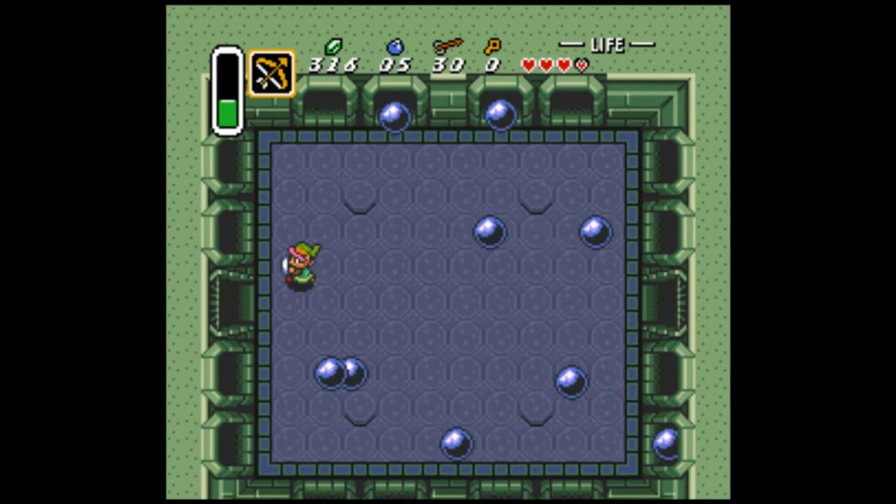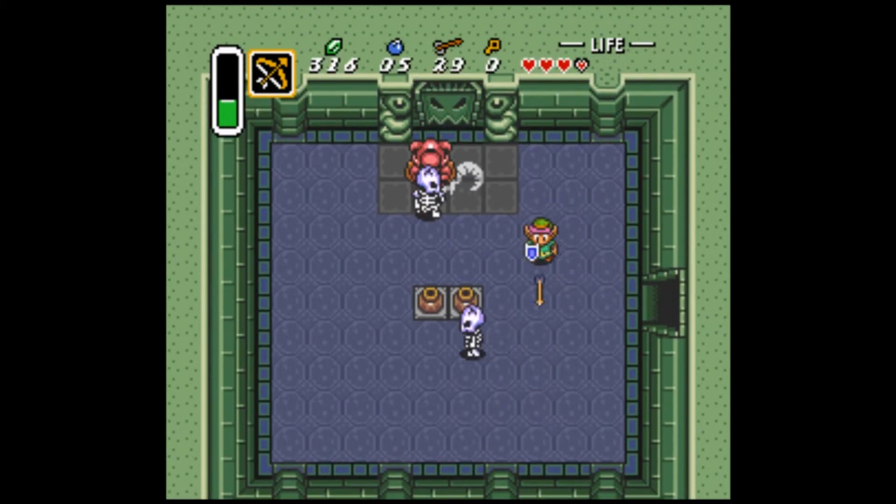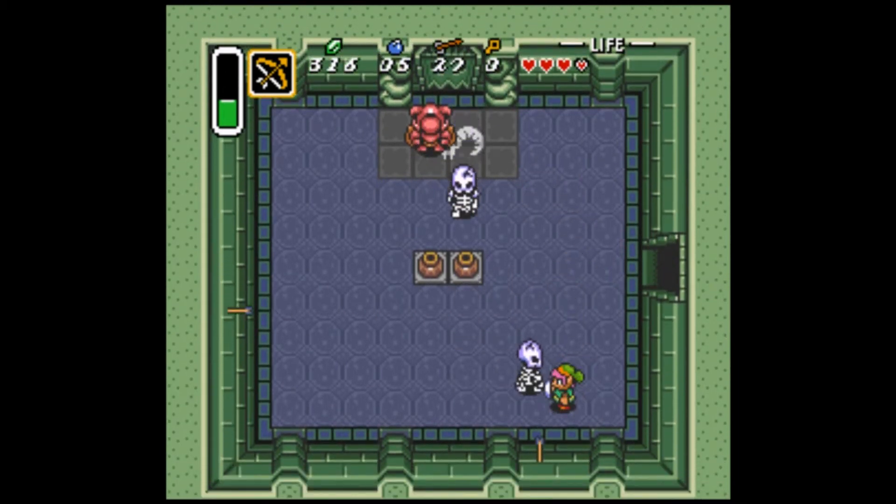That button - get out of there, Link! We are safe. I wonder how the bow works against the skeletons. It kills them in one shot, but you actually have to hit them.